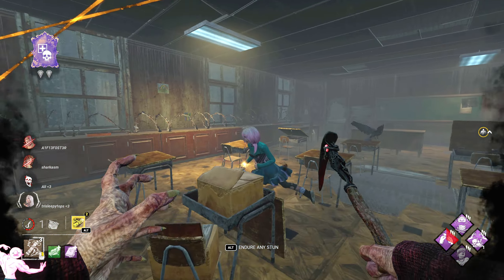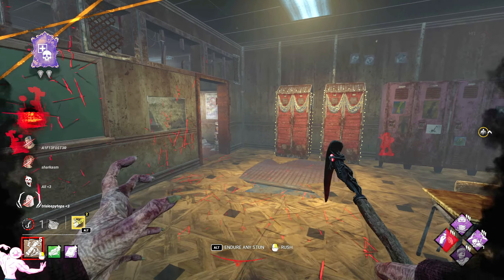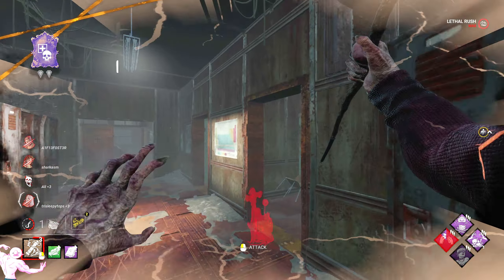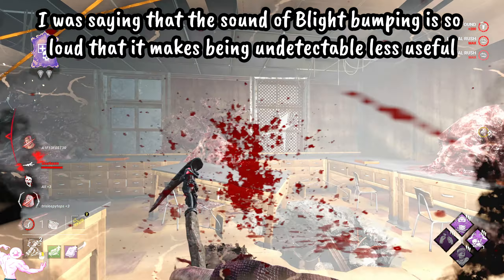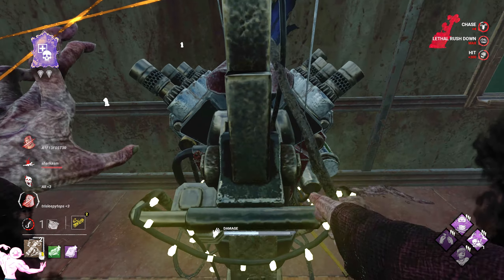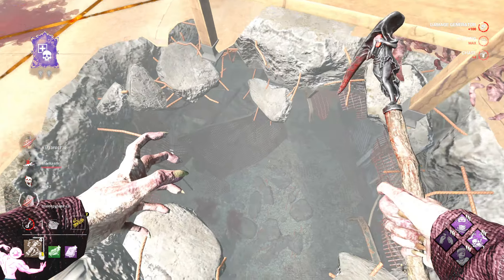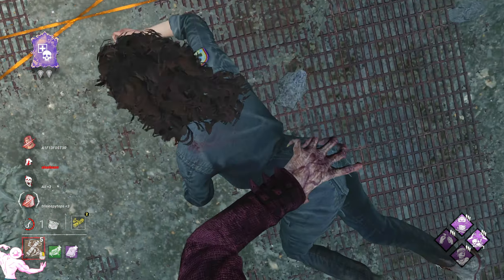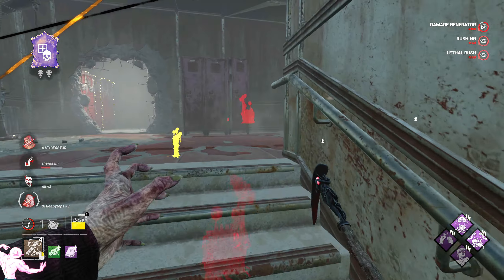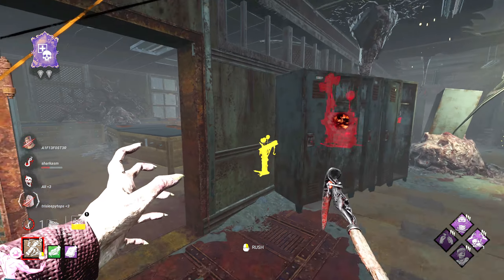I remember I got this map on the PTB and it was so hard playing him. I'm going to bump now even though I'm undetectable. I've got to bonk this, remote hook her and get back down to that gen. She dropped. This is hard. I do have a couple more Pentimento stacks that I could get.